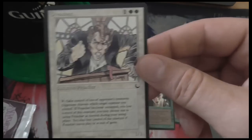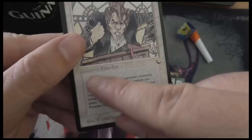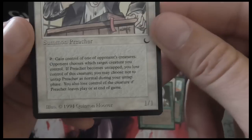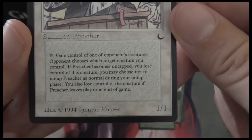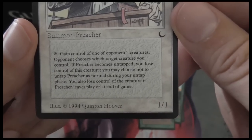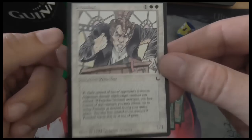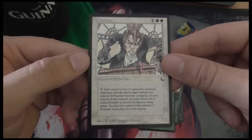And last one — Preacher! Preacher is a white three-drop, a 1/1 creature. You also notice it doesn't say 'creature' — it says 'Summon Preacher,' because creature cards weren't called creature cards back then, they were called summon spells. It taps to gain control of one of an opponent's creatures — the opponent chooses which. If Preacher becomes untapped, you lose control of that creature. You may choose not to untap Preacher during your untap phase. That's another example of the scrambled color wheel, because gaining control of opponent's creatures is firmly in blue nowadays.